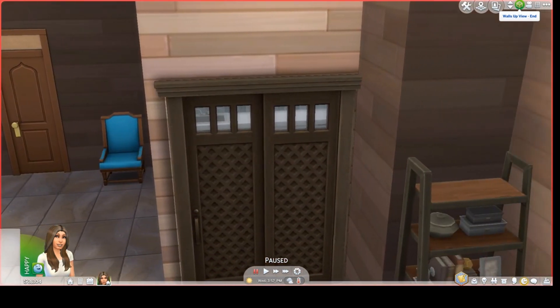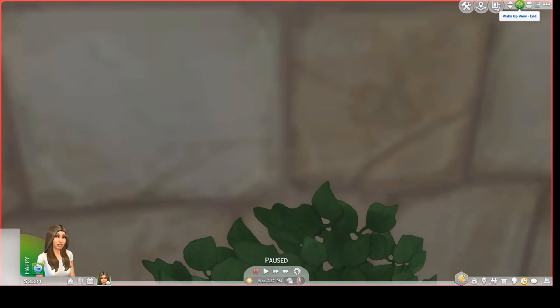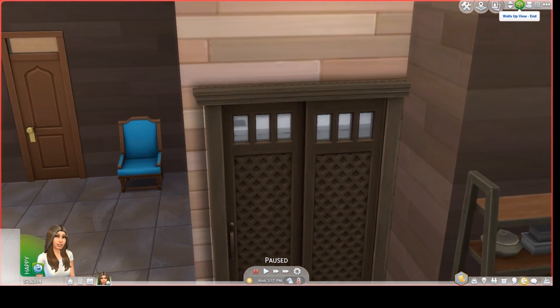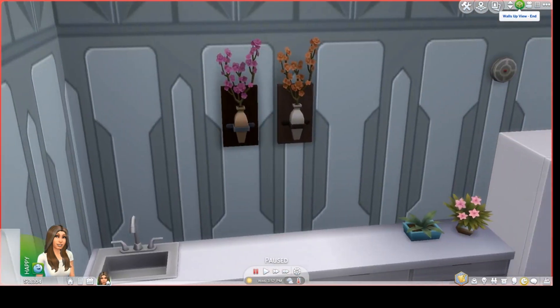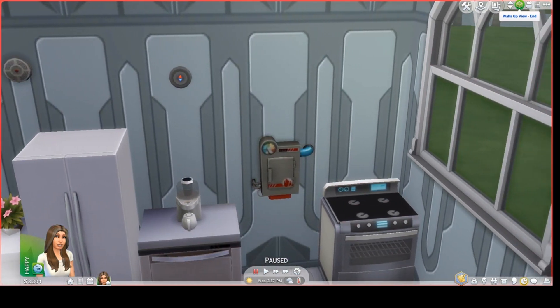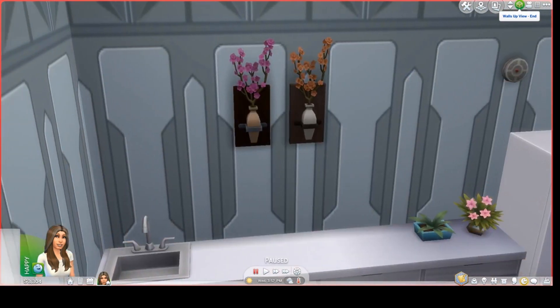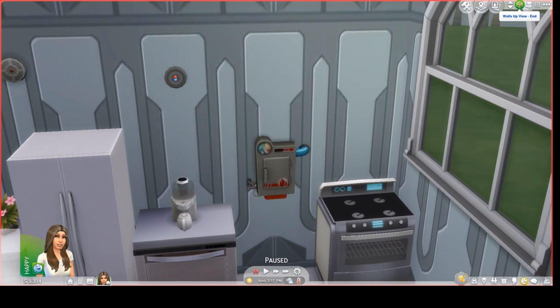Over here, next to the bookcase and a little ways from the dining room table, is a kitchen. Your Sim can open the sliding door and enter the kitchen. In the kitchen, in the scene that I saw of Padmé and her family, they spent a lot of time in the kitchen.